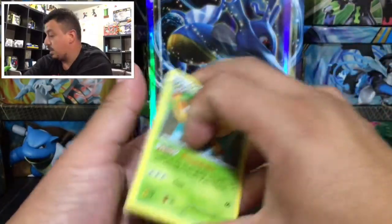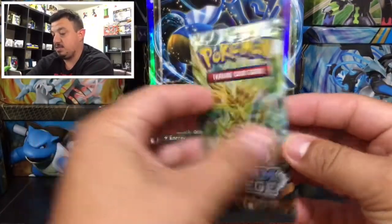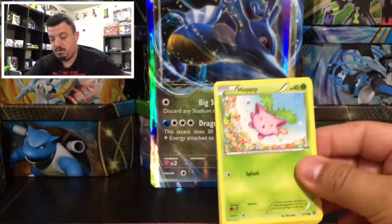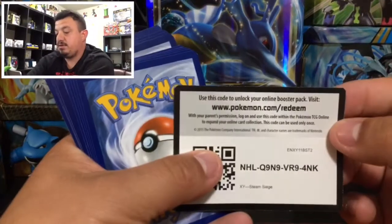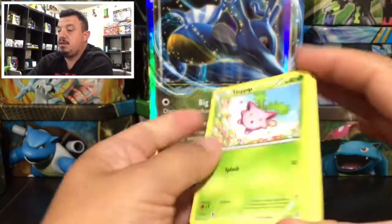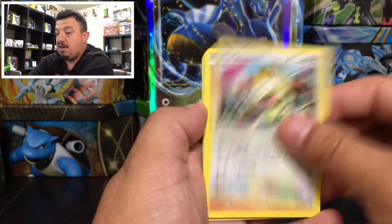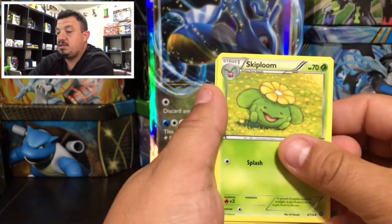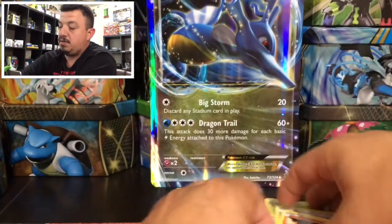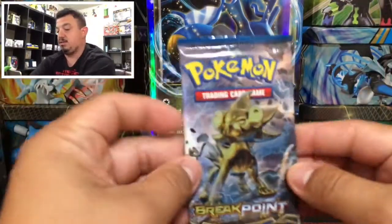Then we have the Steam Siege pack right there with Zygarde on the front. Here is the code card. We have a Hoppip, a Litwick, a Meowth, a Ponyta, a Rufflet, a Fletchinder, another Rufflet, and a Volcanion — that is a rare non-holographic card, so that one goes in the rare pile.